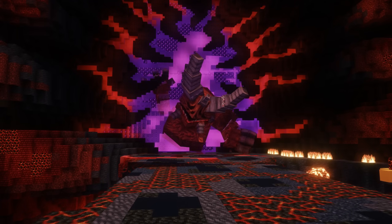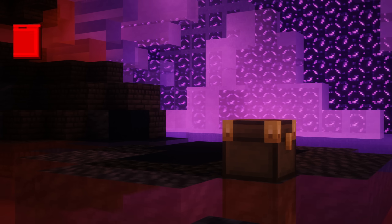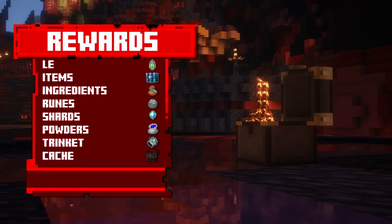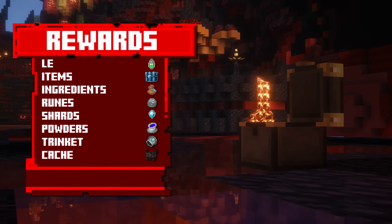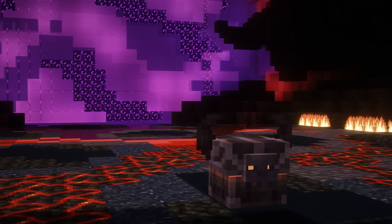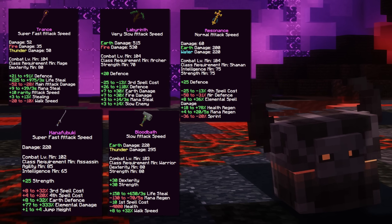Why should you defeat this boss? Let's take a look at the rewards. The rewards vary from LE, items, ingredients, runes, shards, powders, a fire resistance trinket, and most importantly, a corrupted cash. A corrupted cash gives you one of five mythics exclusive to this boss fight, each with their own unique major ID or gimmick.